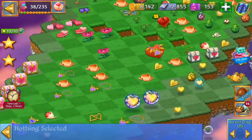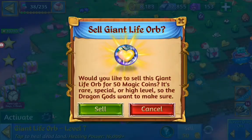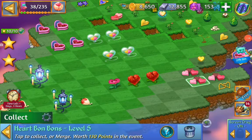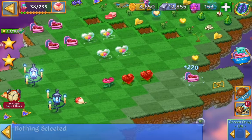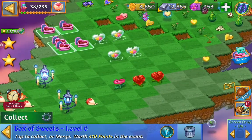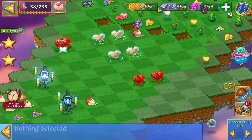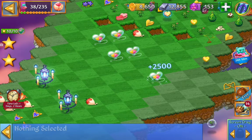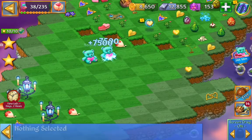We are going to keep on harvesting. We are going to sell those — we don't have any more to heal. And here we can make merges with level 5 heart bonbons. We get the box of sweets, we get the rose. We can make a free merge and a free merge with a level 8. And we got ourselves another level 9, and we got two level 10.